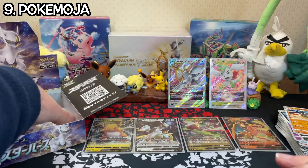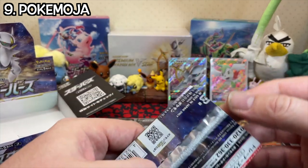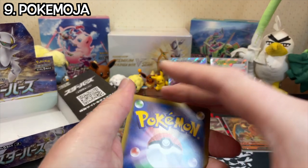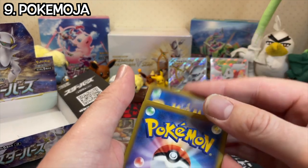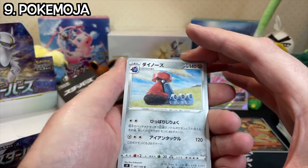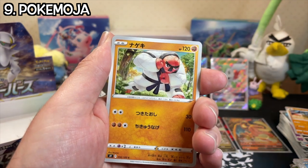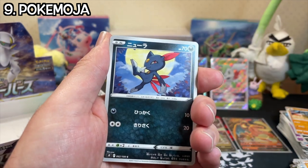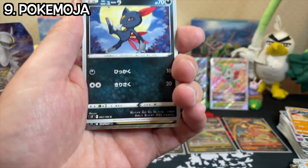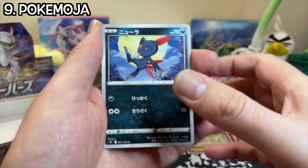Our last pack of Starbirth for today. I hope you've enjoyed it, I hope you've stuck around to see our last pack. Let's get into it. We have a Probopass, a Piplup, Throw, Sneasel. Last pack — secret rare. What have we got?